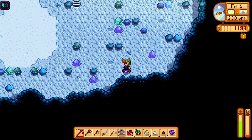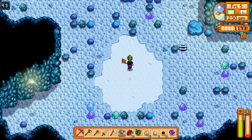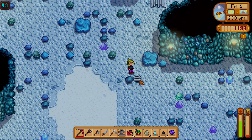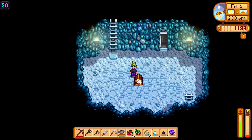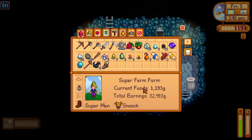To get the Tundra Boots, you need to reach level 50 of the mines. Here I am at level 49. Once I get to level 50, I will get the Tundra Boots. So if you need some Tundra Boots, reach level 50 in the mines.